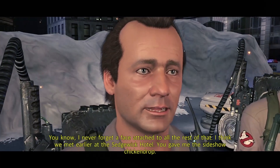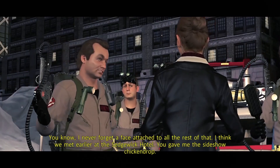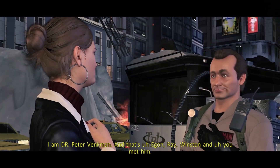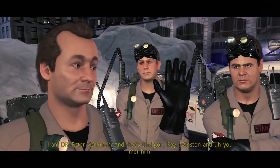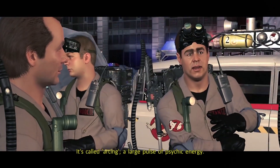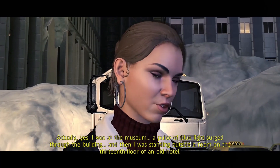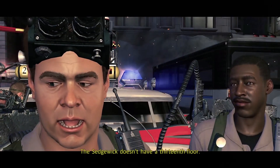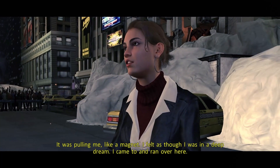She's clean. How do you feel? Pretty good. All extremely weird things considered. So far just another screwed up day at the office. I never forget a face. I think we met earlier at the Sedgwick Hotel. My name's Alyssa, Dr. Alyssa Selwyn. I am Dr. Peter Venkman, and that's Egon, Ray, Winston. Have you ever been involved in this type of quantum temporal rift event before? A large pulse of psychic energy. I was at the museum — a pulse of blue light surged through the building, and then I was standing outside a room on the 13th floor of an old hotel. The Sedgwick doesn't have a 13th floor.